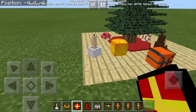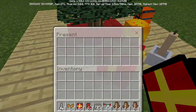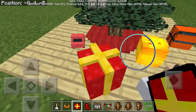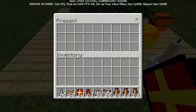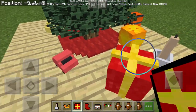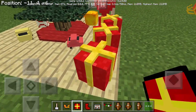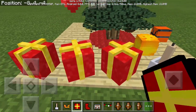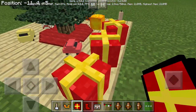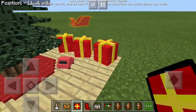So next we have the present. We can put it here and we can actually open it. So it's actually a chest — it acts like a chest. You can also store 27 items, there are 27 slots here. This is so cool. Do we have different colors? No, we only have one. What's happening? There's hearts! Why are there hearts? So the present is also loving that it's Christmas.